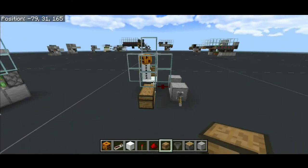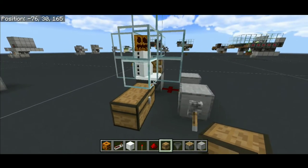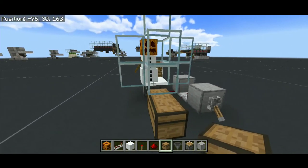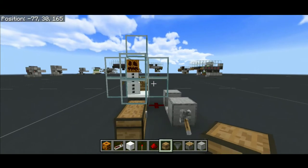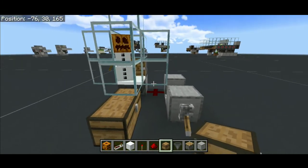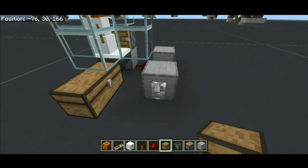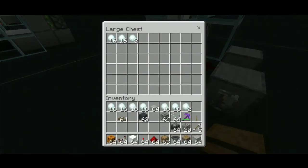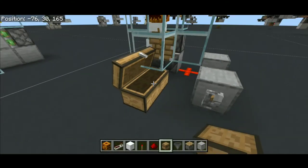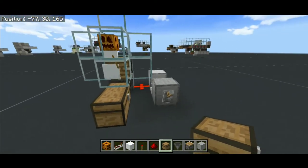Hey, what is up guys? It's your boy the Crappy Crafter here and welcome to another episode of simple Wrestle build tutorials. Today in this video we are going to build a simple snow farm. I don't know why you need snow in the middle of summer, but if you need snow or are working with snow, a snow farm is definitely going to help you a lot. This is a simple snow farm and it can produce snow automatically. There's a stone contraption behind it — it's very very simple.